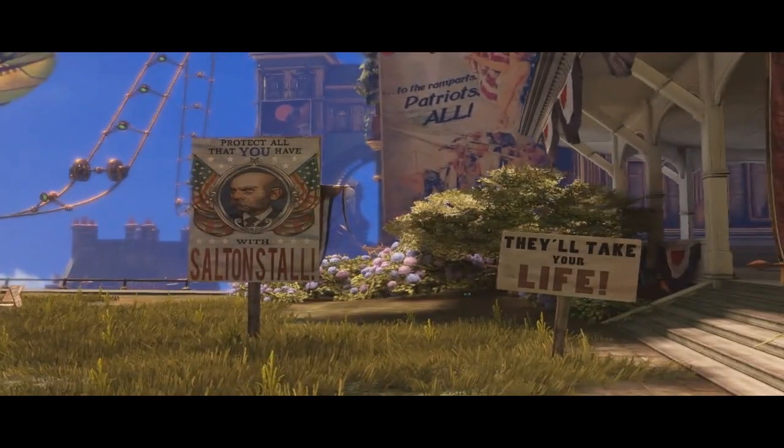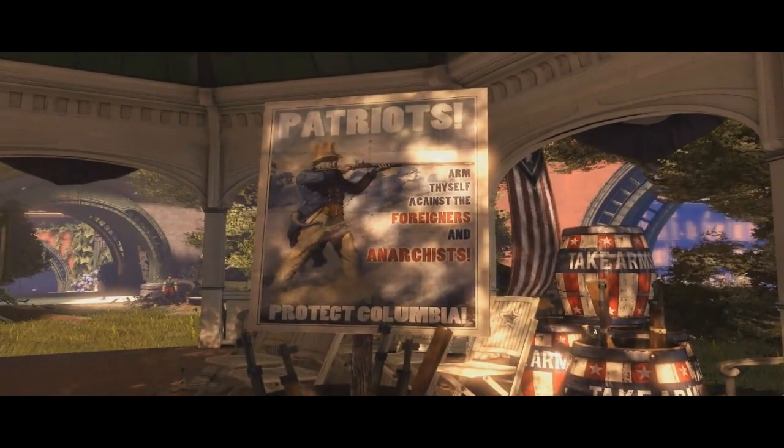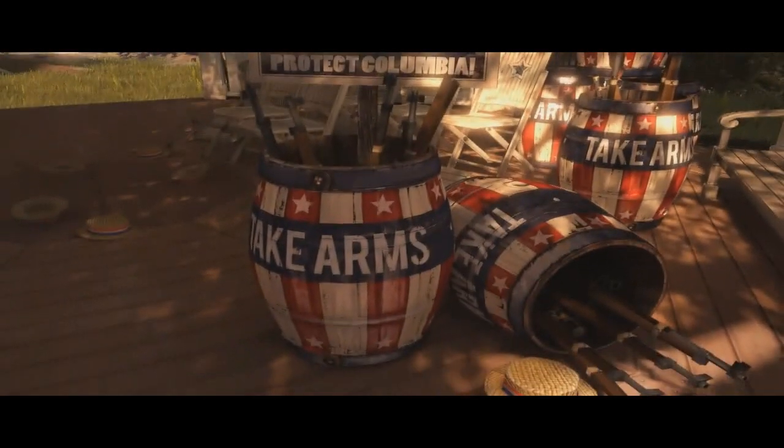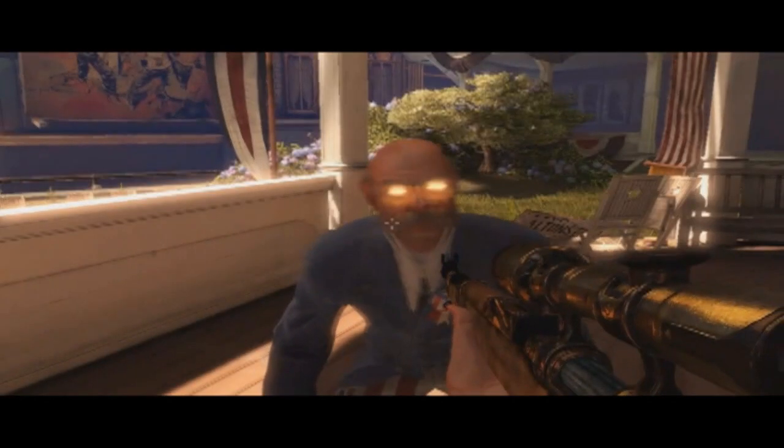In the background you can hear a politician — Sultan Stall is his name — who is clearly against foreigners. He's got that typical political American democratic look. You then take your first gun, and this is my first pause point: as you can see, the enemy's eyes have glowed yellow. You get a gold sniper rifle, which is pretty nice, and there's a decent no-scope shot.